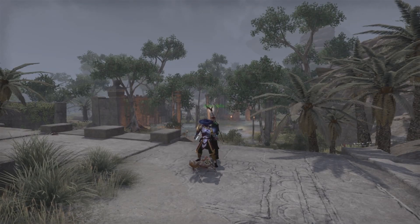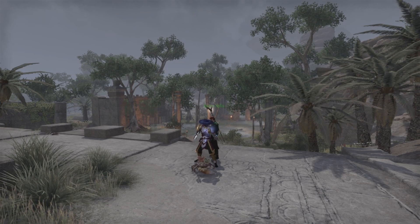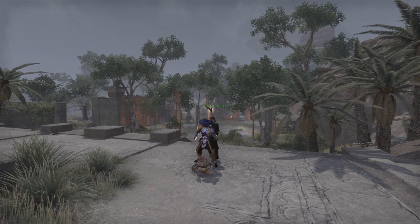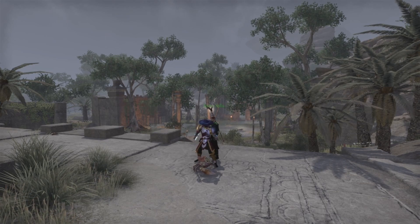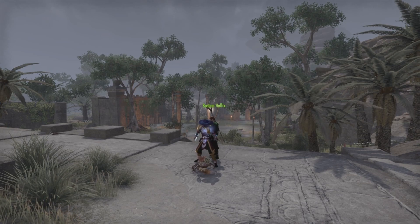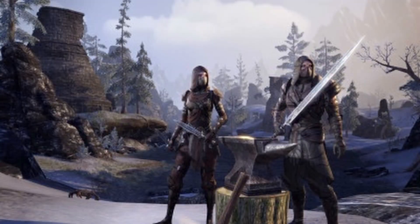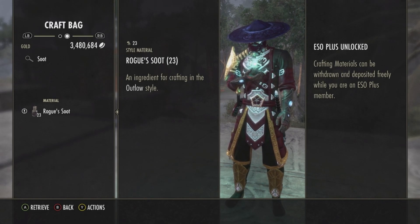Hello and welcome, I'm your host outlaw0420, Priest of Azora, and this is Style Run. In this series I will show you how to get the style pages in The Elder Scrolls Online, what you have to do to get them, where you have to go to get them, and I'll also show you the financial value if you're looking to make some quick gold. Today's crafting motif is number 24, Outlaw Style, which takes the style material Rogue's Soot.